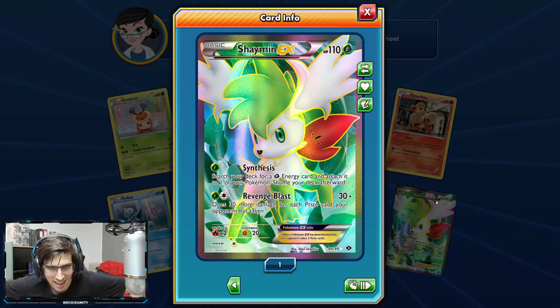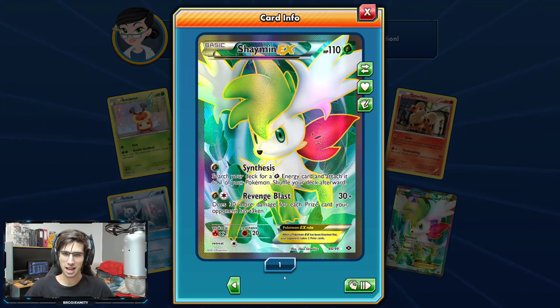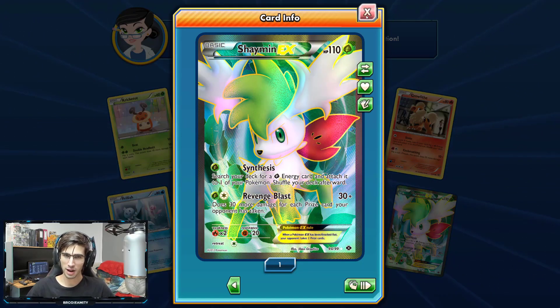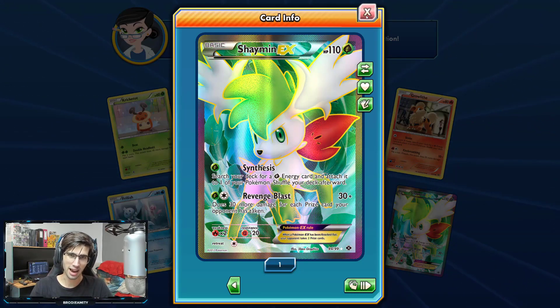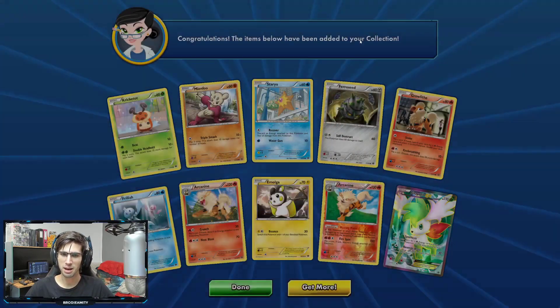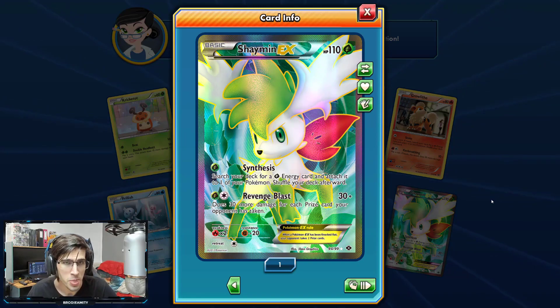Four full arts out of 36 packs — that's wild. Three different full arts: the Mewtwo, the Zekrom, and the Shaymin. That is absolutely insane. I'll leave that up on screen to finish things off here today. That wraps up a Virtual Booster Box of Next Destinies on the channel — it's been insane, this has been so fun to do.